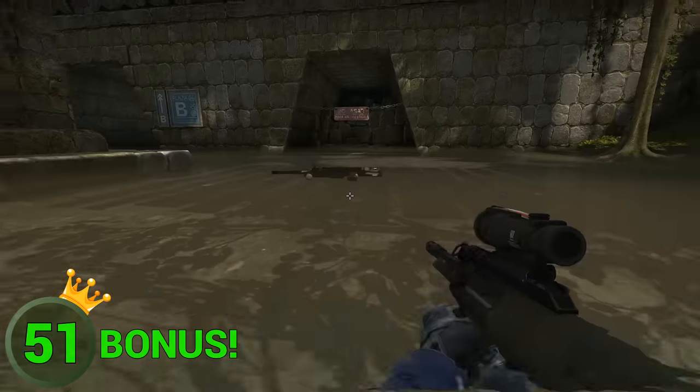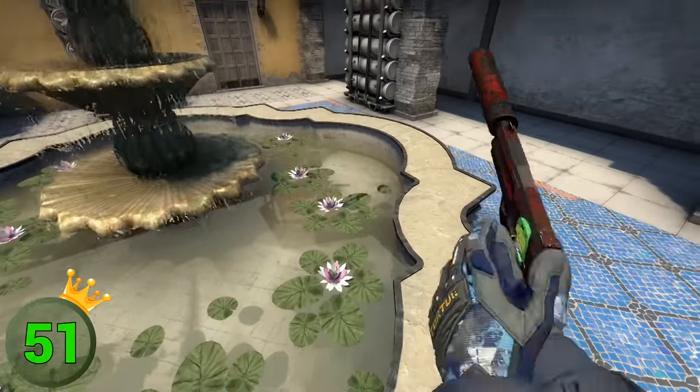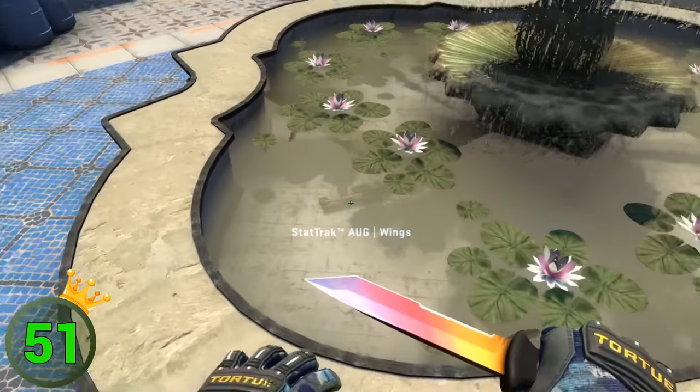Grenades and weapons float on the water on Ancient, although most of the time when meeting water, our stuff likes to dive deep. Surely something for the weapon hide-and-seek guys.